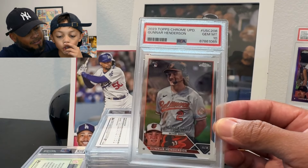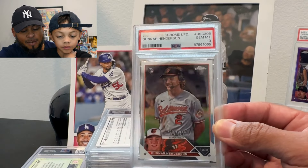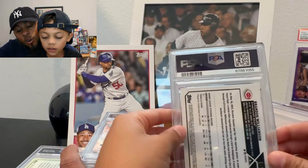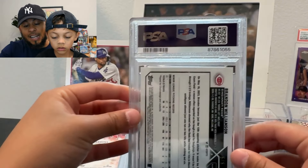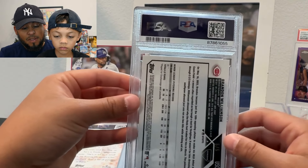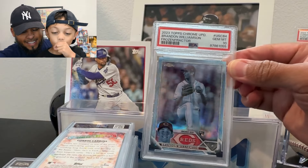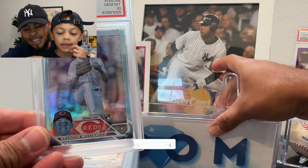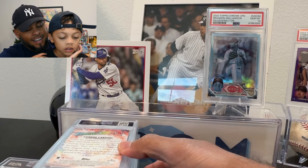It's a variation — an image variation? No, it's just his debut card. So we're off to a good start — five out of five tens. Now hold on, this one you guys aren't going to believe. I joined so many breaks of Topps Chrome Update I didn't even know I had this card — it's a Frozen Fracture of Brandon Williamson from the Reds. Let's flip it — a 10! Let's go! Isn't that beautiful? I did not even know I had that card.